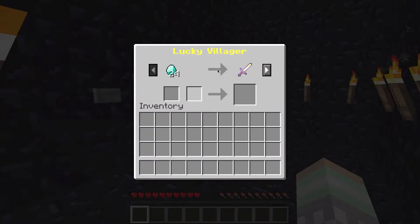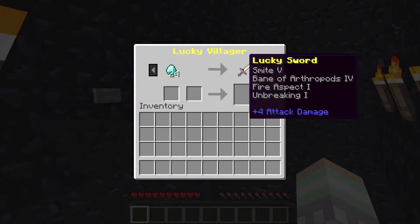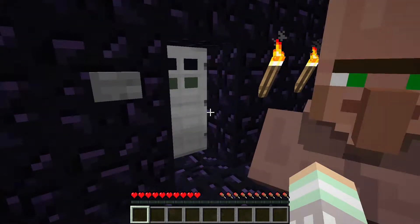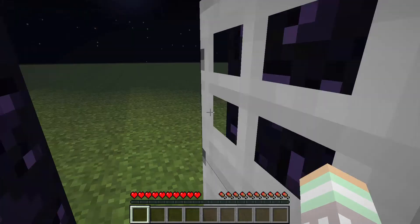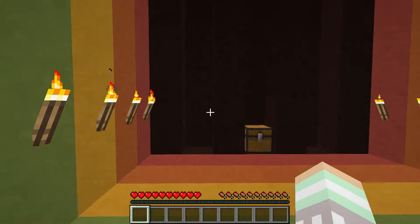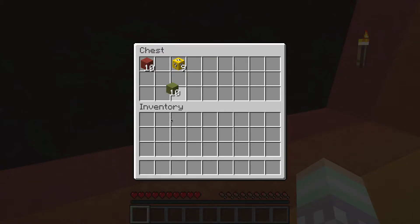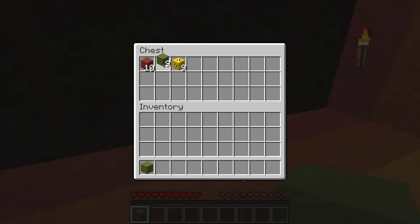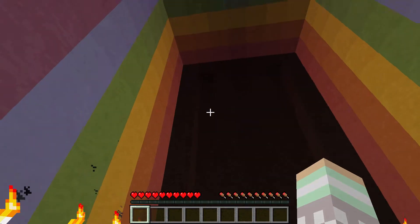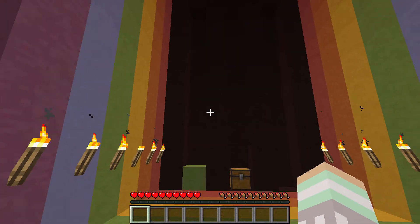Awesome, I got a Lucky Villager! These are like the best if you get them on normal Minecraft. I'll just keep them in here. I got out — that was the first time! It took me forever when I was building this. So that was a lucky block, so I'll place the green block right here. These are 10 high — looks bigger but I guess not.